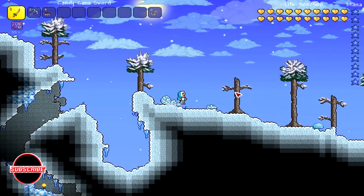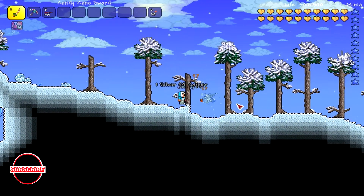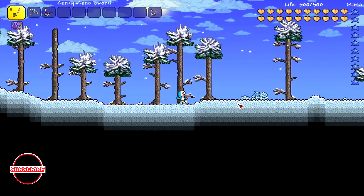Here are the armor statistics. The Eskimo Armor is of type armor, the defense is four, with a rarity of white, and unlike the Rain Armor, this sells for two gold and 40 silver each because it's such a rare drop.